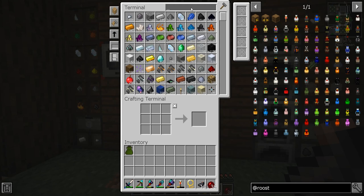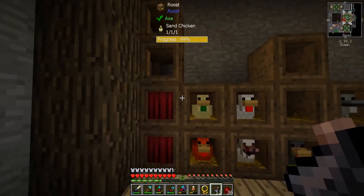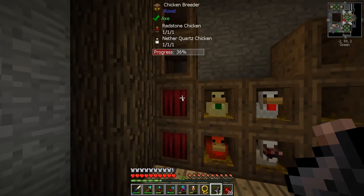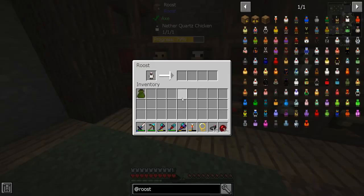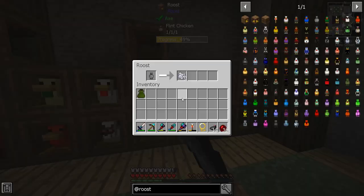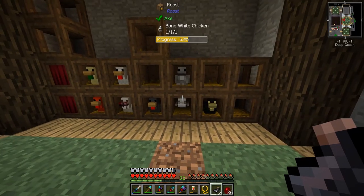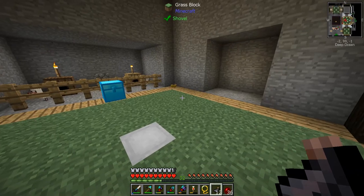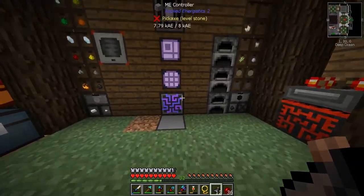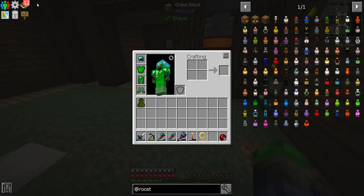If you breed two of the same chicken together in the breeder, they will better themselves — like improving their stats instead of staying at one-one-one. So right now he's just making sand and bone meal. Let's throw the flint chicken back in so we can make some good coal for the end game, which will be solid. Let's go ahead and start collecting the quests from all the chickens.